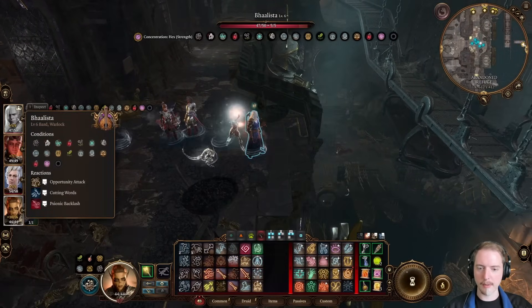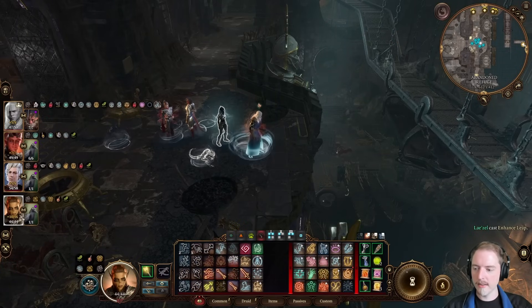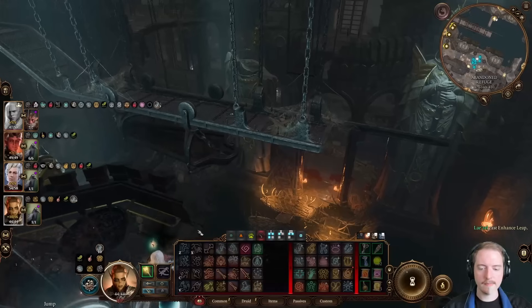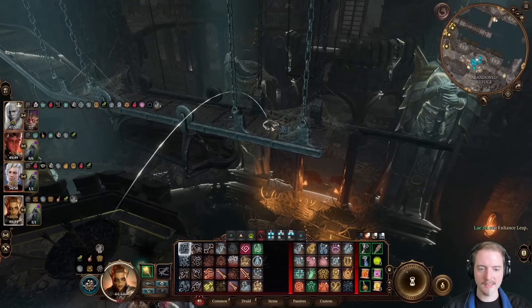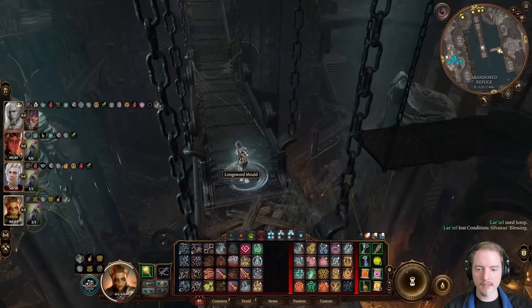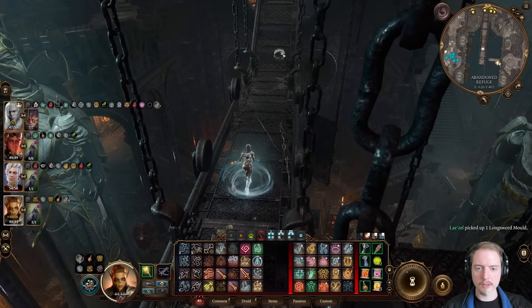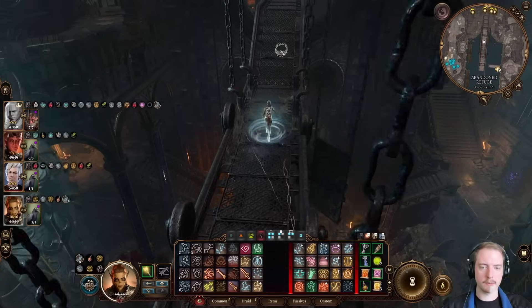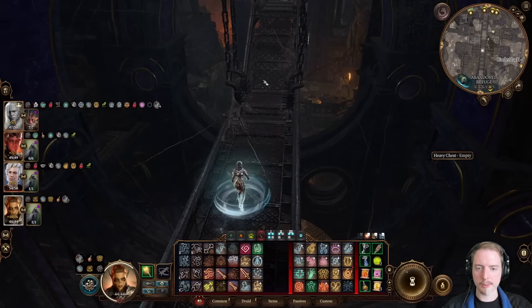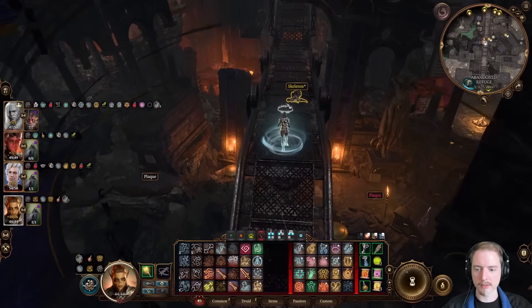Let's have just one person jump over to the middle section; maybe everyone else can stay here. Actually, to be smart about that, let's have just the person who can actually give people the ability to jump do that. That way you don't get stranded. Another adamantine mold. I think adamantine weapons are generally just absolute trash and never, ever worth using your precious adamantine on. Armor is really good for Act 1, but then gets outclassed pretty fast in Act 2 — at least it's worth something. So never waste your adamantine on weapons as far as I'm concerned.